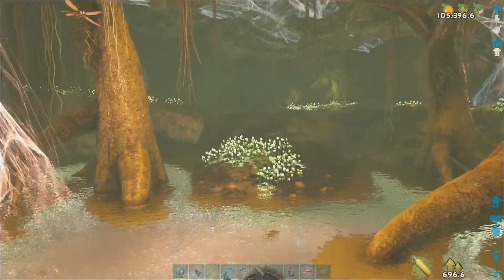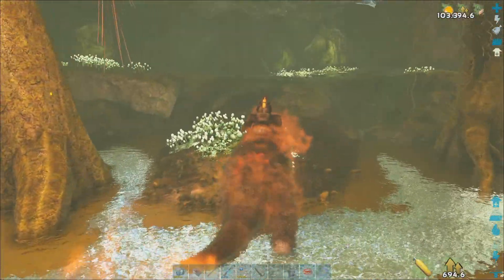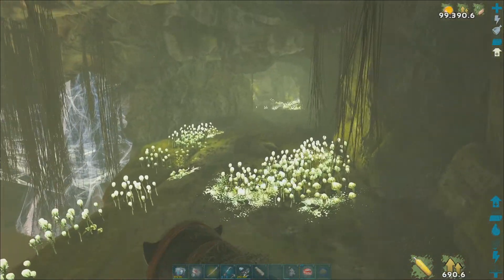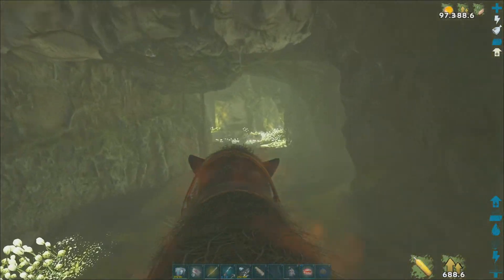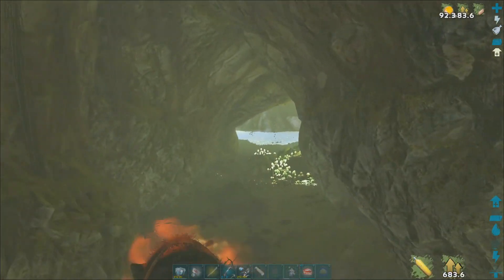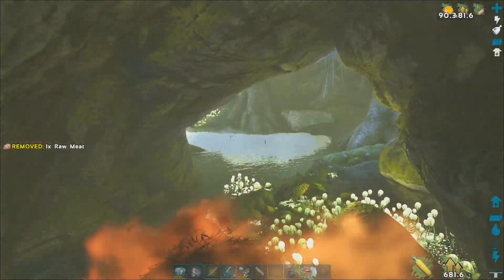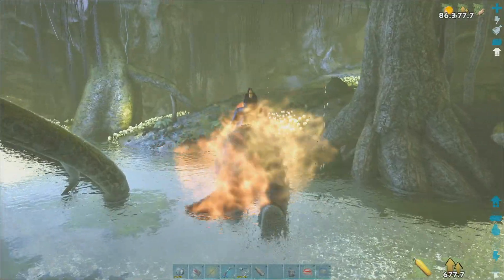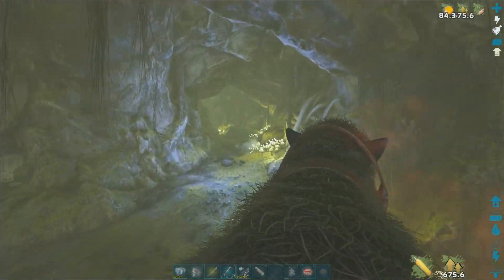All right, there's the artifact — I got the artifact. I am leaving this cave, I never want to be in this cave again. Ghost, when we're doing the Getty cave we are making hundreds of grapple hooks. We'll have shotguns from hell, we'll have riot gear, and we'll have grapples.